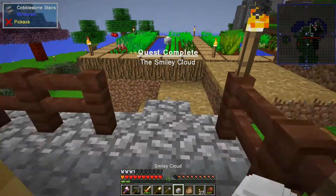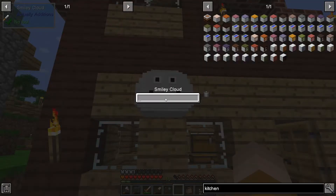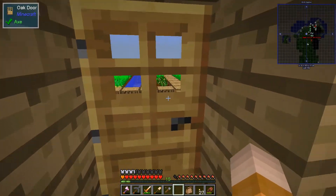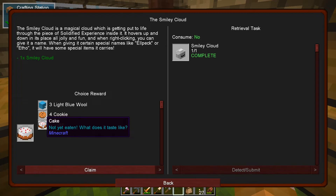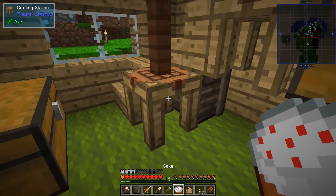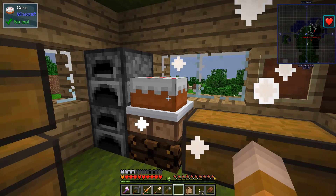We got impregnated frame, demon plates, and empty cells - very nice. Let's put all that in storage. Let me sleep - I hope there's no penalty for sleeping in this modpack. I wish that villager would go away - about to be my first victim. The smiley cloud - I need four wool and one item. I have solidified material and white wool, so let's craft this and finish that quest. Excellent! Let's put this smiley cloud right there and give it a name - first person to say something nice about the channel gets their name in there.